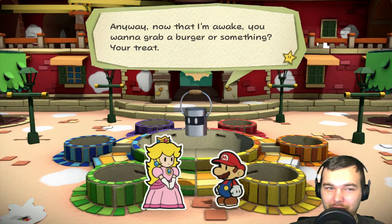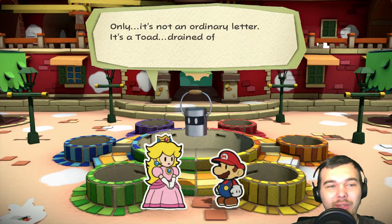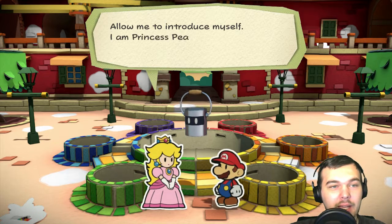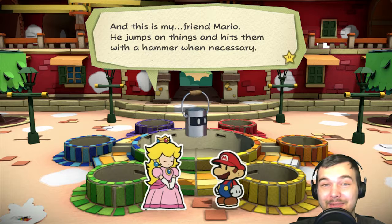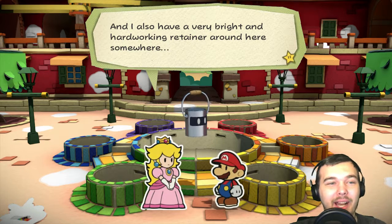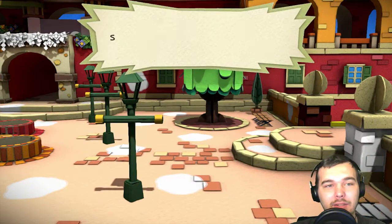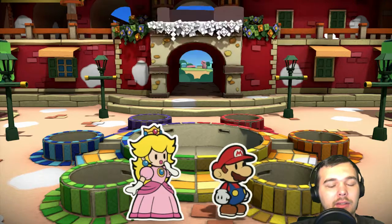We're actually here to investigate a strange letter we received — that from your town. That's not an ordinary letter; it's a Toad drained of color, postmarked from Port Prisma. I am Princess Peach from the Mushroom Kingdom. Sorry, I am not good at voices. This is my friend Mario — he jumps on things, hits them with a hammer when necessary. And I also have a very bright, hard-working retainer around here somewhere — Toad kind of ran off.